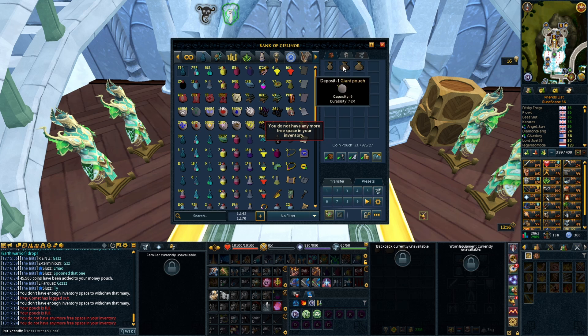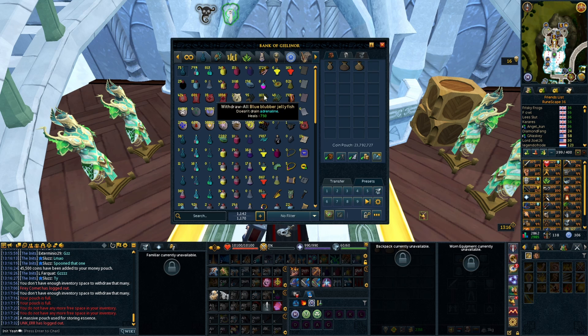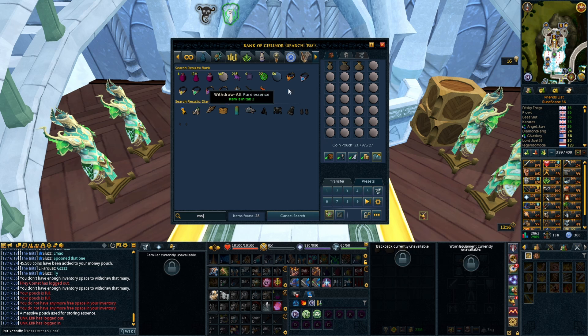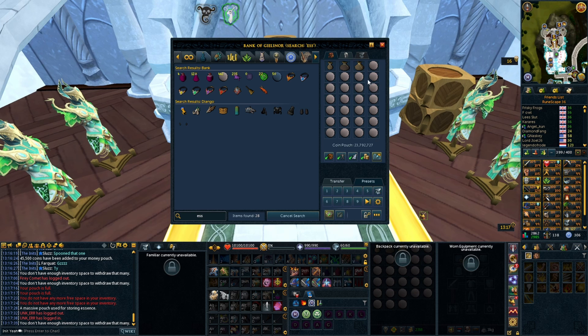They'll go into your inventory. So if you empty them, it will empty out into your inventory. You can do all this in your bank too. So you can just load up your thing, you can right-click fill on your pouches like this, and then you can just get your essence out or load a preset after that. So you load the preset, then you'd go in and fill, and then it's nice and easy. It saves a lot of time.